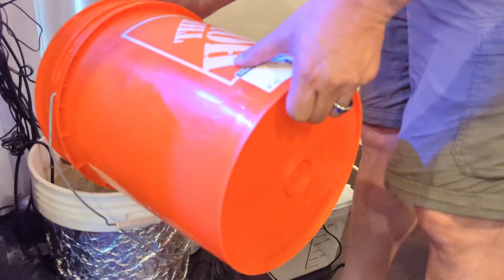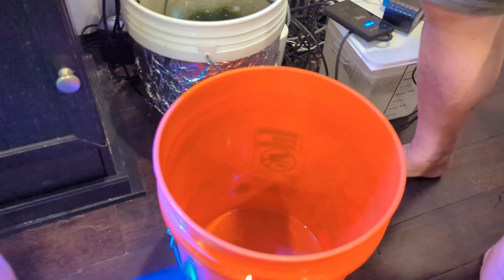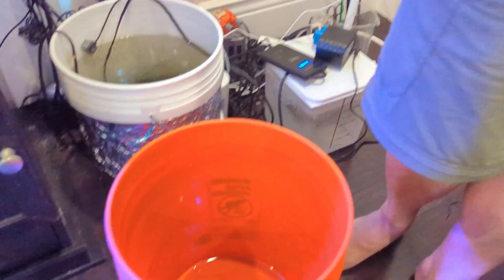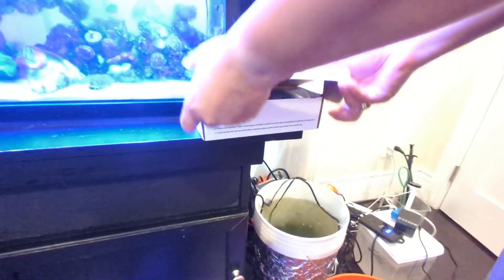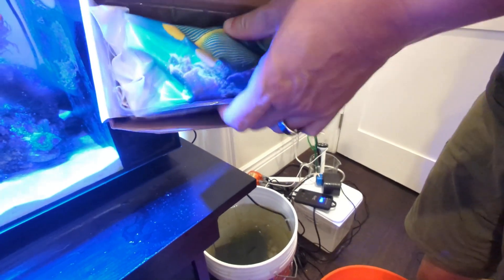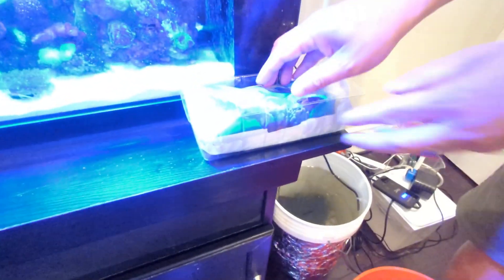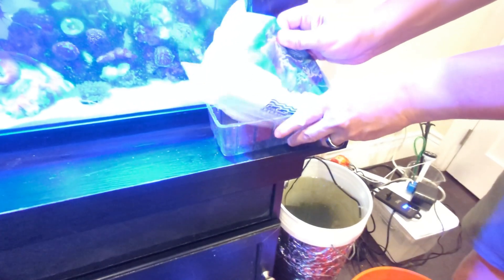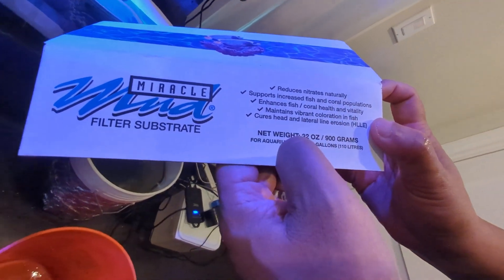I poured it out because there were little pieces of chaeto at the bottom — if buried in mud they'll decompose. Now this is the famous Miracle Mud. Ten years ago this was all the rage, an old-school reefer thing — most people don't do it anymore, but I figured if I'm going to make this refugium as great as it can be, some mud on the bottom can't hurt. What they claim is it reduces nitrates, supports fish and coral, and maintains color.